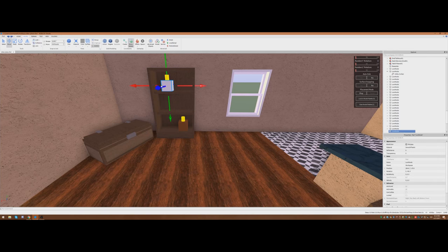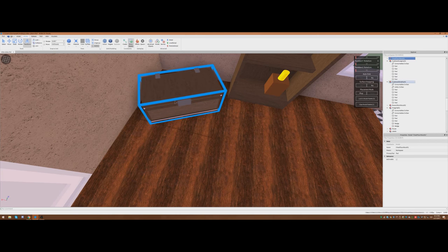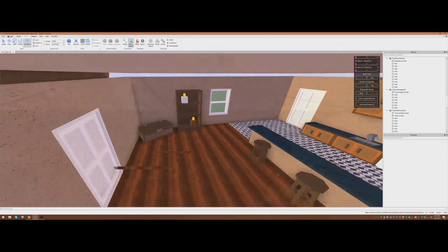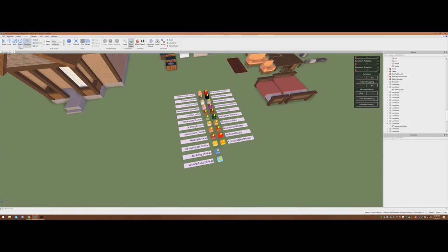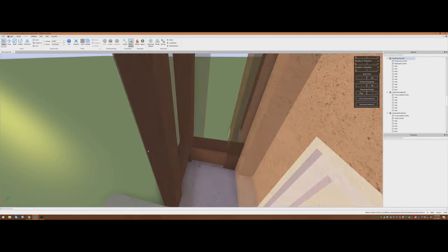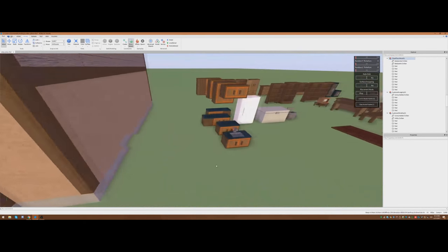We want something in the corner, so I think I'm going to go for this chest. We're going to put that right there and just kind of spin it a little bit. This chest has a Backpack Civilian and a Clothing Civilian. I'm going to swap out the Clothing Civilian and replace it with a civilian accessory instead — we don't want helmets spawning in there.